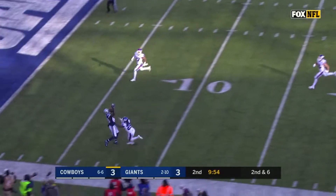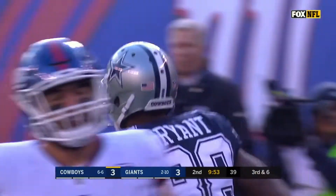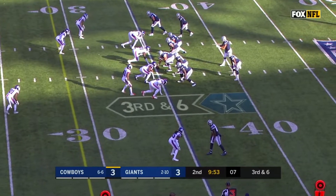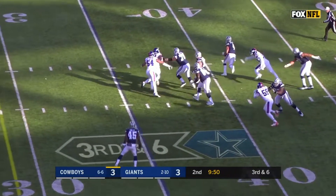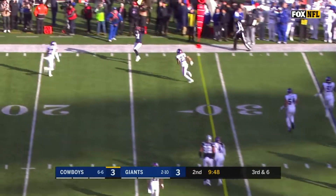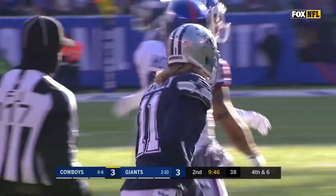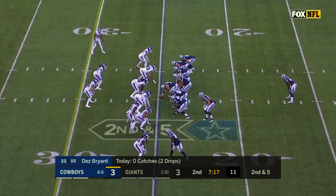Prescott going deep for Dez Bryant. He dropped it again. His second drop of the game — he's got nine on the year. Prescott. Look at the run, look at the throw. Beasley, he couldn't hold on. Cowboys have a case of the drop passes here today. He's got two today, both costly.